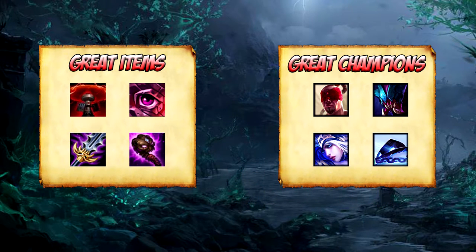When playing against Evelynn in the early game, you have to make sure you keep track of her. Evelynn can be hard to deal with due to her stealth mechanic, but if you can keep track of where she starts her jungle clear, you can predict where she will be around the map. The best thing to do in the early game is play safe lanes until you get vision over Evelynn.